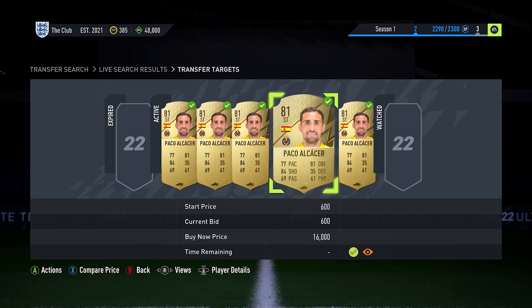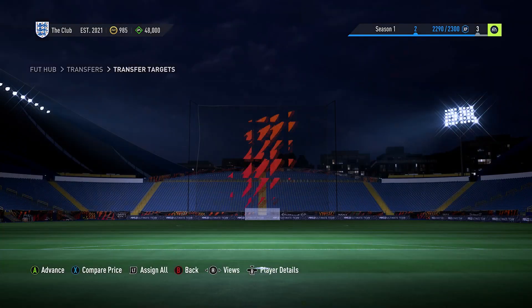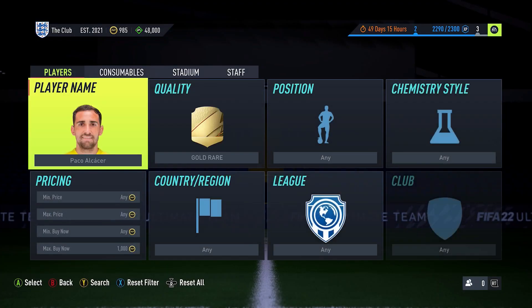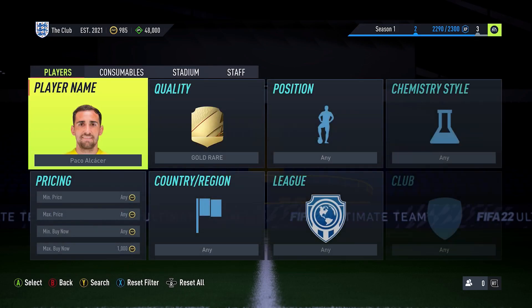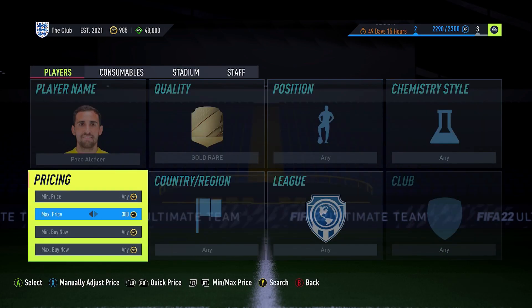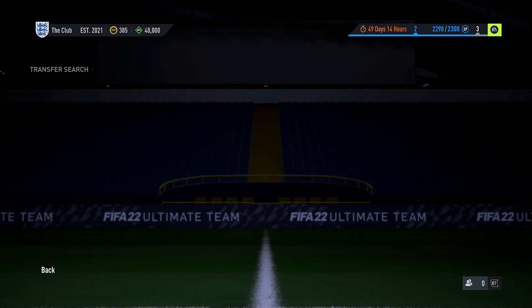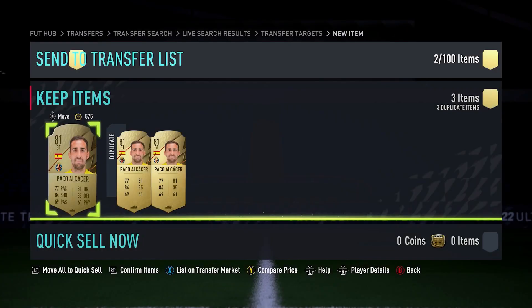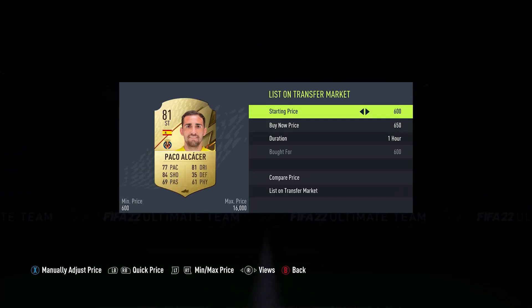And this is the good thing with this method. Even if you're only making a couple hundred coins per player, because you're going to be aiming to get 10, 20, 30, 40, 50 players all at the exact same time, this could lead to you making thousands of coins in just a very short amount of time. Whatever you set your max bid price, you just go through and bid on every single one — this is where we actually get into bulk bidding, which is always reliable and always gives a very good return.